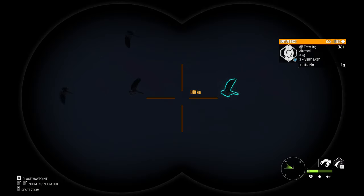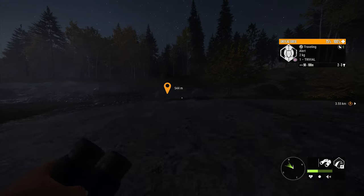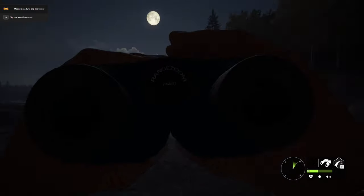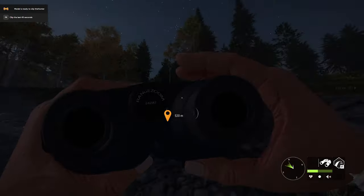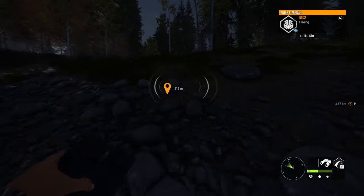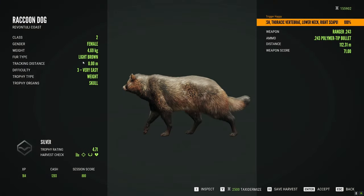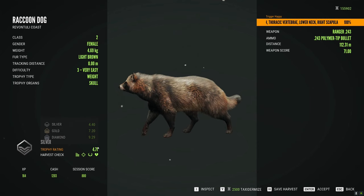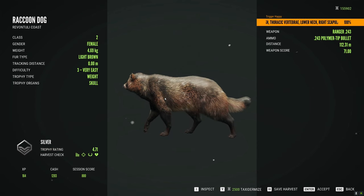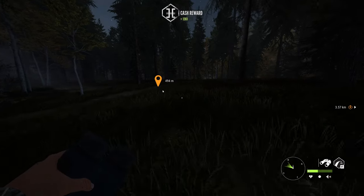We'll be able to change the time whenever we need. Let's grab this raccoon dog and see what she was. It looks like I spooked off a Willow Ptarmigan as well. Light brown on her, and I'm lucky I hit the neck — it was a little too high. 4.71. So yeah, you definitely need them to be level 9 for diamond. That's good to know.